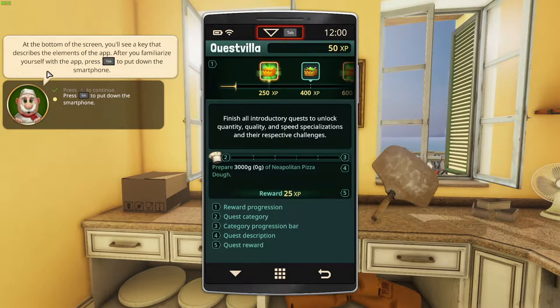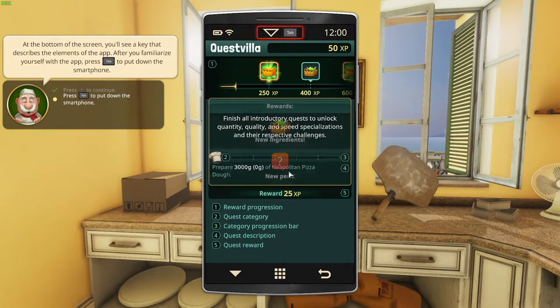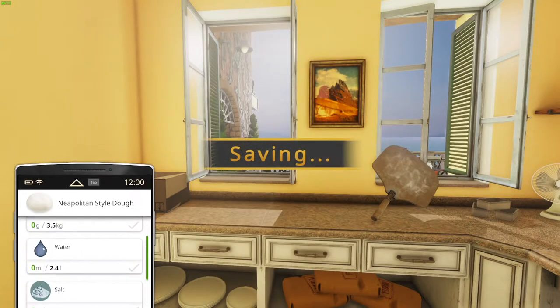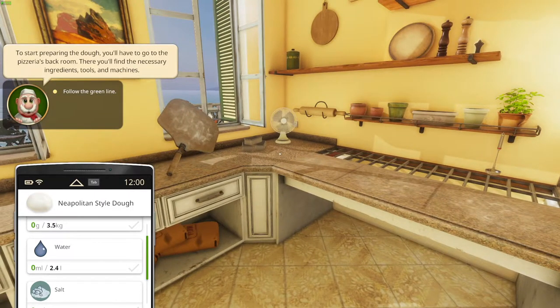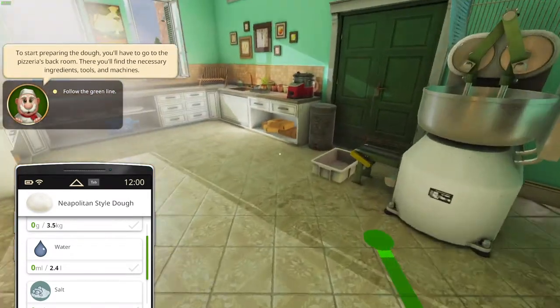Alright, seems like we have some quests over there — rewards and stuff. Prepare 300 grams of Neapolitan pizza dough. Tab — there we go, and we gotta follow the green line. To start preparing the dough, you'll have to go to the pizzeria's back room where you will find the necessary ingredients, tools and stuff to do.